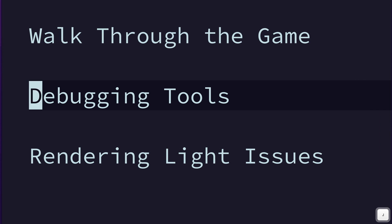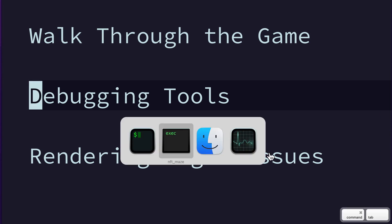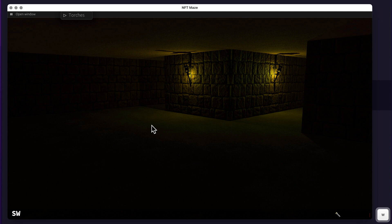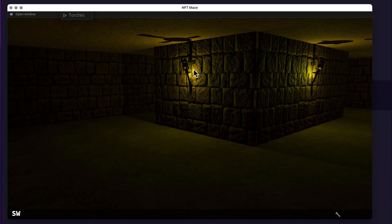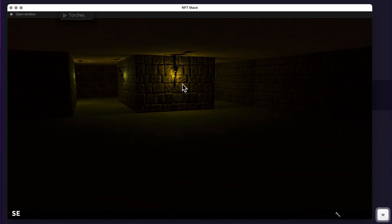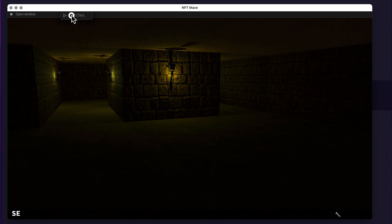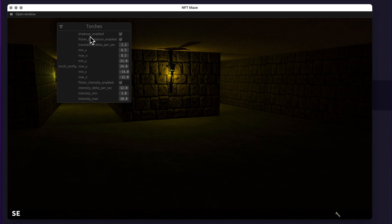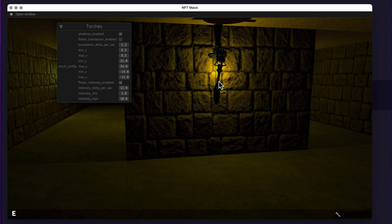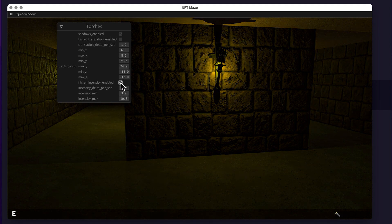Let's talk about the debugging tools and the lighting, which was tricky to get right. The torches have shadows that move around, and they also gain and reduce their light effect. This is achieved two ways: first, translation is enabled so the light moves on the X and Y axes. Turning that off, the shadows stop moving but we can still see the intensity flicker — brighter and less bright — which is the flicker intensity setting.